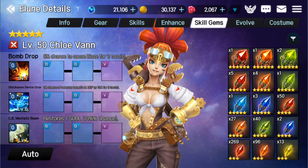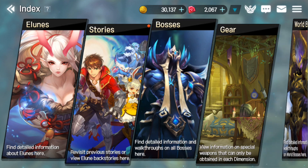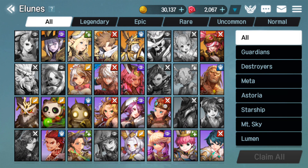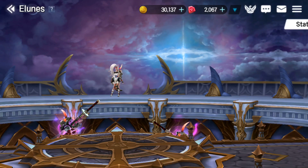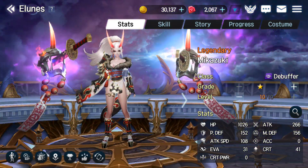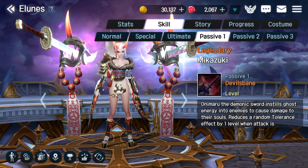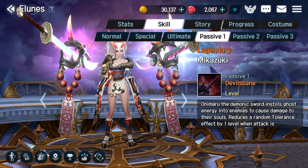That's Chloe Vann by herself. But I also want to talk about a couple of champions that have popped up as just amazing units to go along with her - she's the star and we've got to talk about everybody else keeping her afloat. First and foremost, if you didn't know, bosses after you apply a debuff a couple of times get something called Tolerance, which makes it harder to apply your debuff. One of the best champions in the game is Mikazuki. On her passive, when she attacks, she reduces a random tolerance effect by one level - so if she's attacking, she's constantly bringing it down. That makes her super useful for anybody that adds debuffs, but especially for a champion that's so critical, like Chloe Vann.